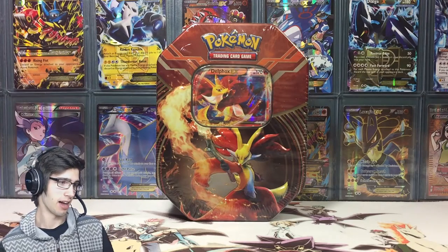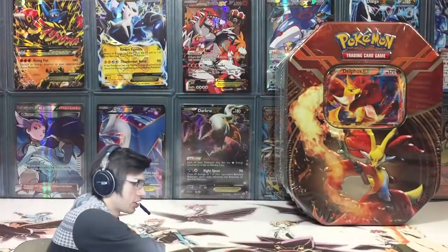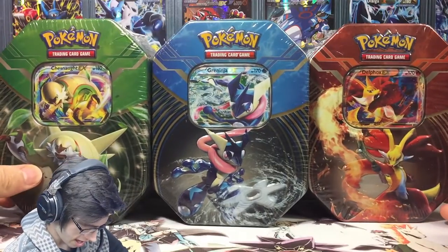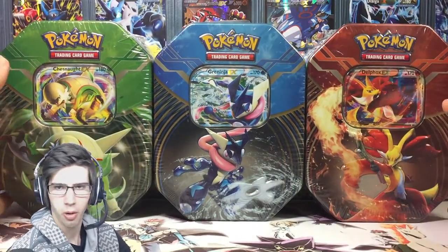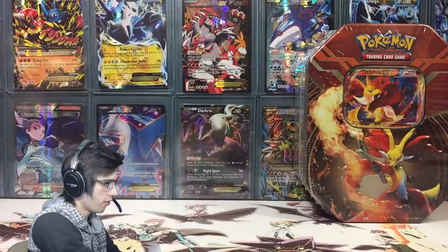This is the Kalos Power Trio tins. In this little trio we have Delphox, Greninja, and Chesnaught. So sweet — I'll be opening up all three of these. They're all part of my 46 openings series. But first we're gonna be kicking it off with the Delphox tin.